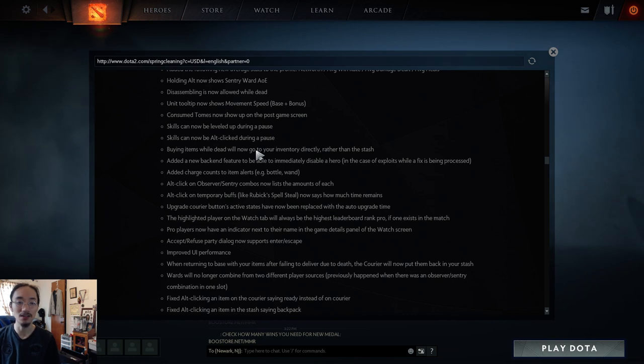Added charge counts to item alerts, so when you ping a bottle or similar items it shows the charges. This is big on heroes like IO where pinging an empty bottle previously just said 'bottle.' Alt-clicking observer and sentry ward combos now lists the amounts for each, so your team knows exactly how many wards you have. Alt-clicking temporary buffs now says how much time remains — for example Terrorblade can ping metamorphosis to show it's ending soon.